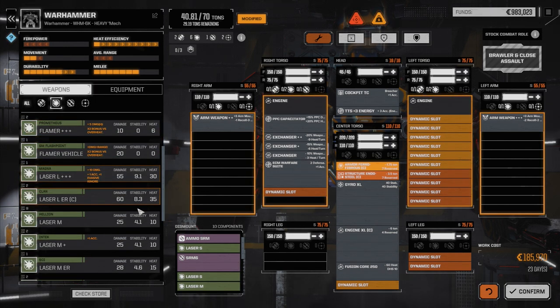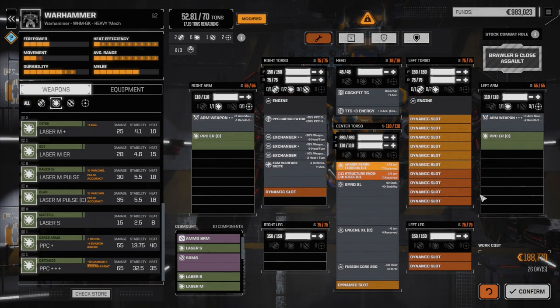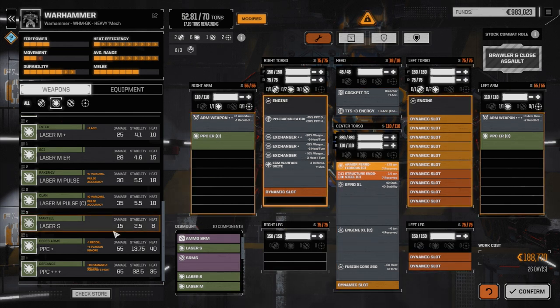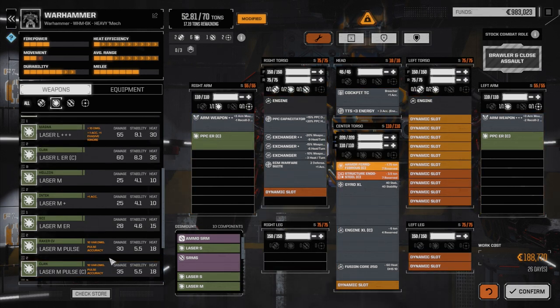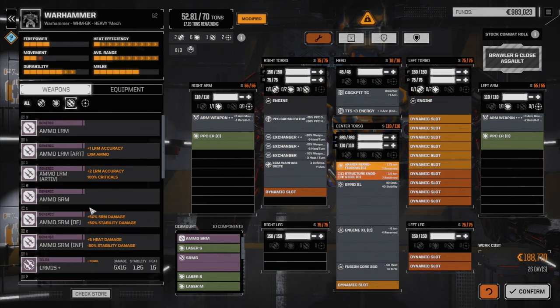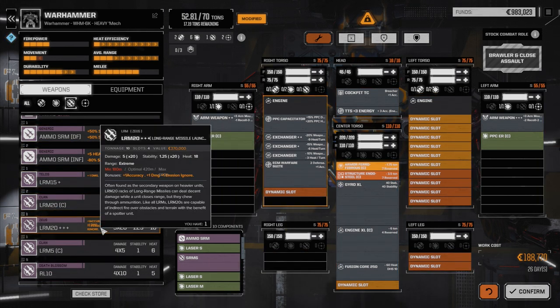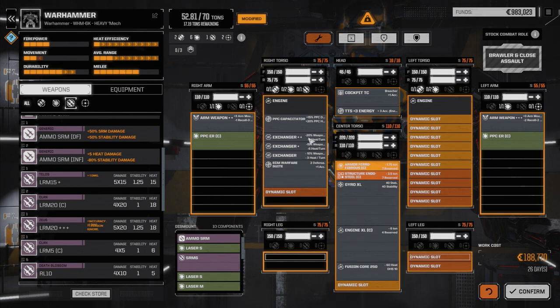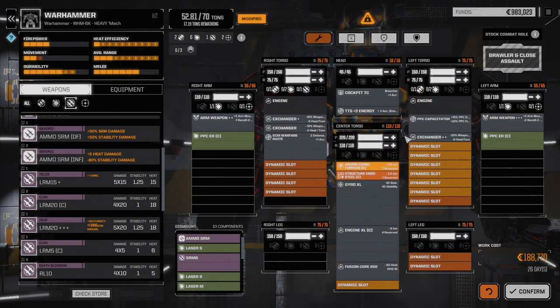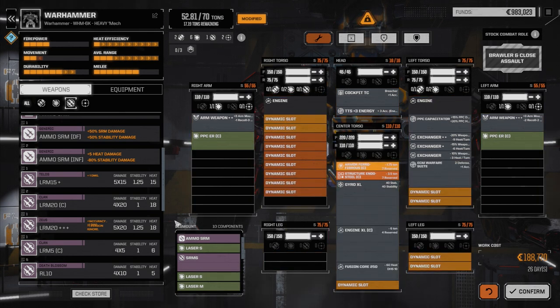40.81 tons left, so we've got almost 30 tons for weaponry and heatsinks. We're going to go to our lasers first and find our Clan ERPPCs - we're going to put one of those in each arm. Then we're going to look at missiles. Before we move further, we're going to move these over to the other side because we are going to be putting an LRM in this side.